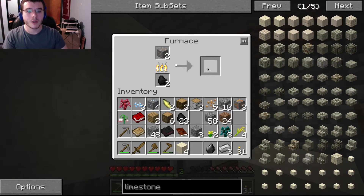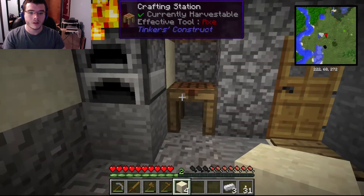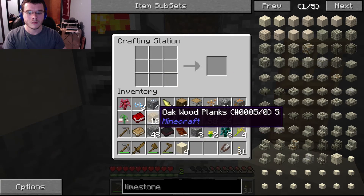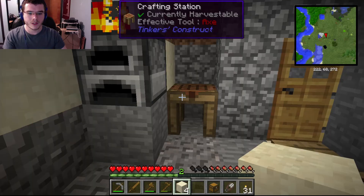My favorite is probably the windmill from Mekanism. There are big reactors — big reactors are really sweet. I'm gonna make a pair of shears and a pickaxe with the rest of it.